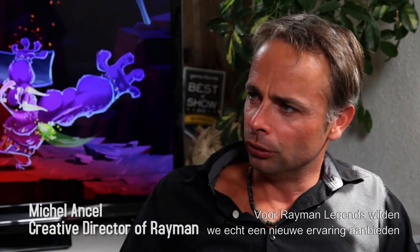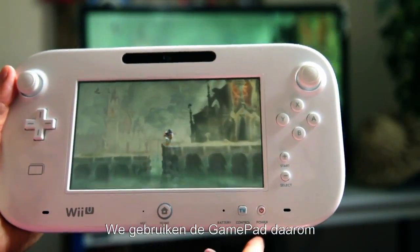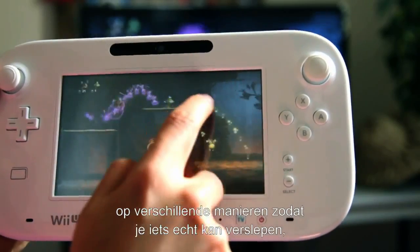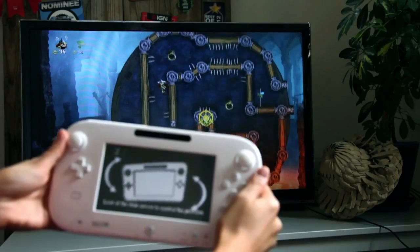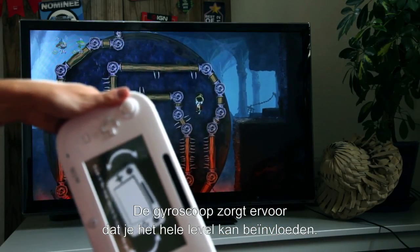In Rayman Legends we really wanted to create a new experience with the touch capability of the Wii U. So we use the gamepad in different ways. You can really drag something, you can point on specific enemies in order to destroy them, showing the path. The gyroscope allows us to completely manipulate the whole level.